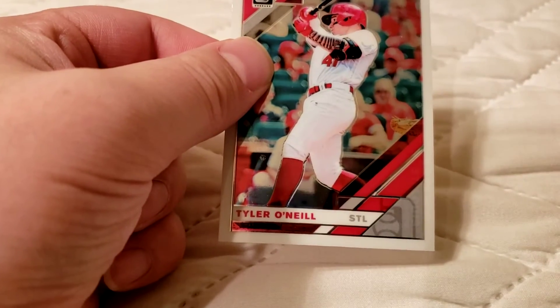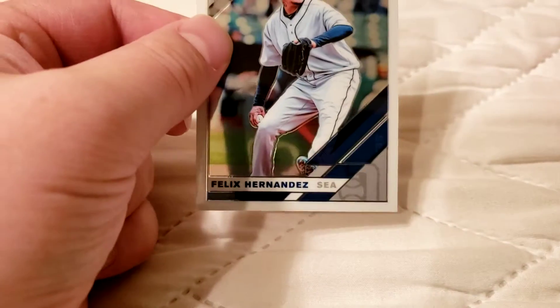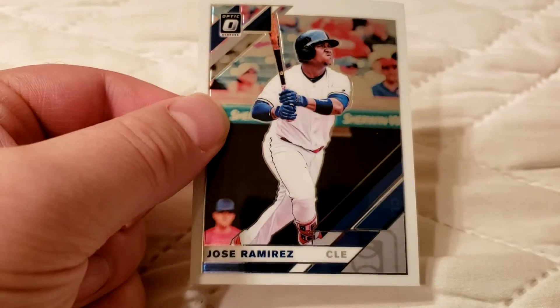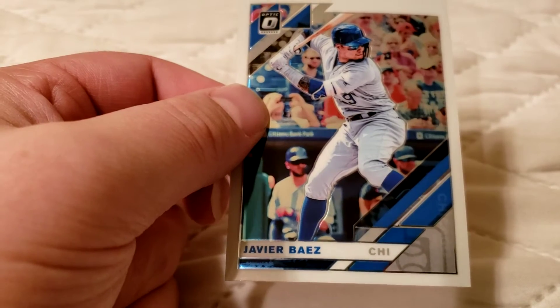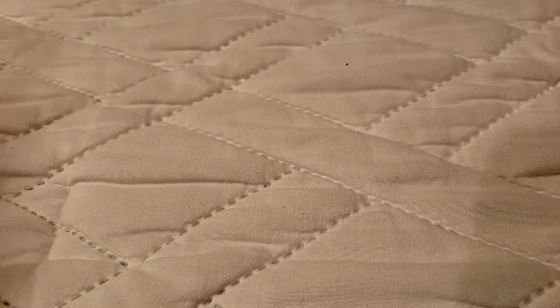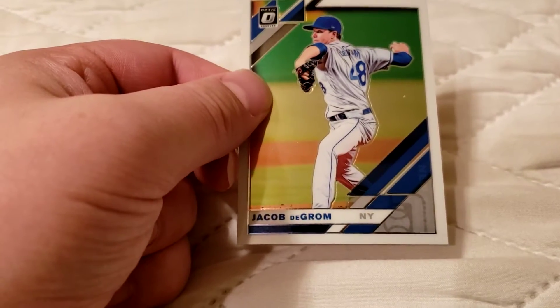Tyler O'Neill. Michael Conforto. Felix Hernandez. Jose Ramirez. Javier Baez — one of the best infielders in the league. Jacob DeGrom — nice young pitcher.